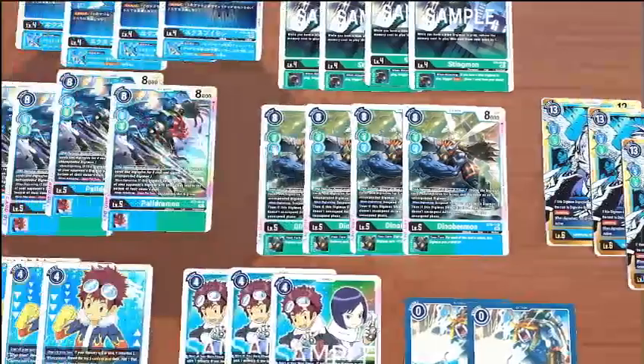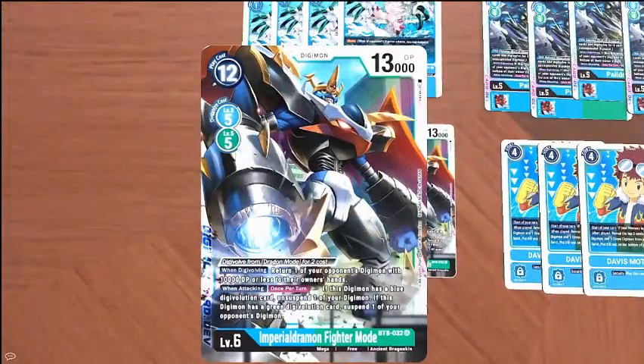We're running four copies of the new Fighter Mode. You get to evolve from Dragon Mode for two cost, which is just insane. When Digivolving, return one of your opponent's Digimon with 10k DP or less to their hand. But what we're really here to talk about is its when-attacking ability: if this Digimon has a blue Digivolution card, unsuspend one of your Digimon. If this Digimon has a green Digivolution card, suspend one of your opponent's Digimon. It doesn't say it can't re-stand itself, so yeah, that's really huge.